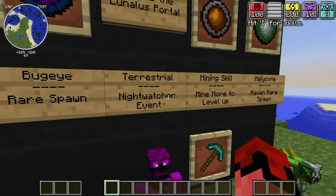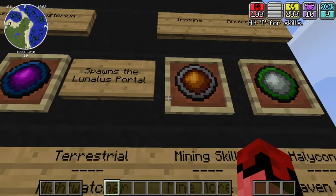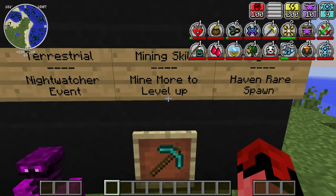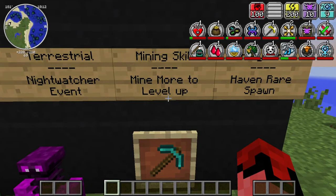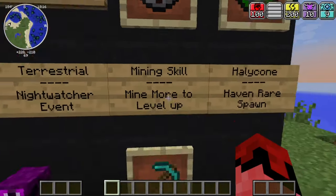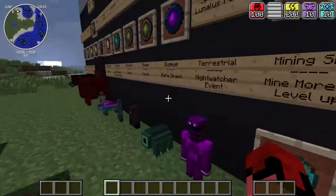Next up is Iron Mine. To get this realm stone, once you level up your foraging or mining skill high enough, you'll have a small chance of getting the Iron Mine realm stone from mining ores.